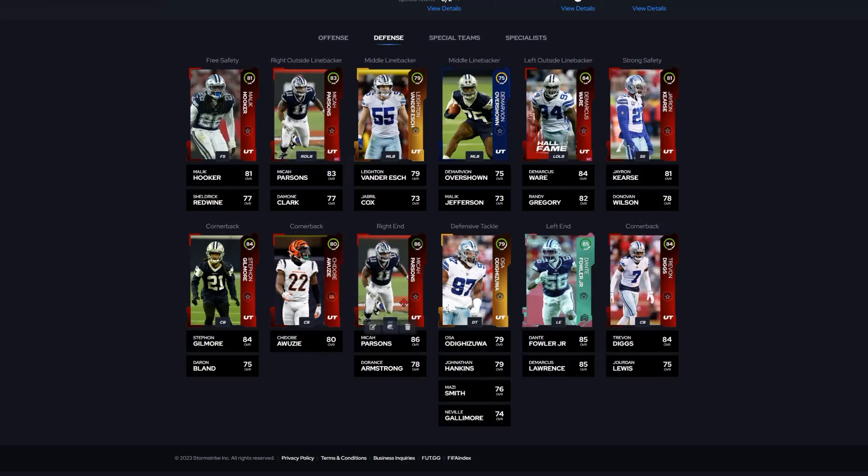So on defense — Micah Parsons has two different cards. They put him at right outside linebacker, so he has one card here and another one here. We're gonna skip the duplicate and move on. Damon Clark will be right there, and we'll go over Micah Parsons and Stephon Gilmore in a minute.